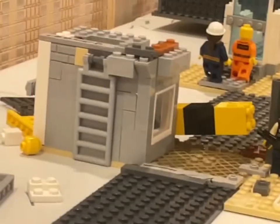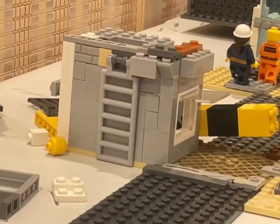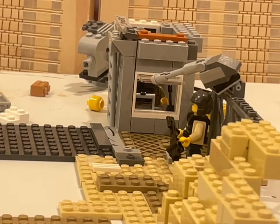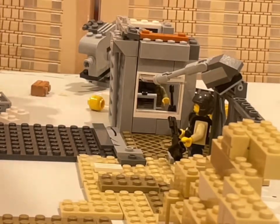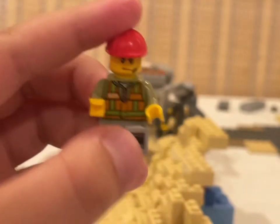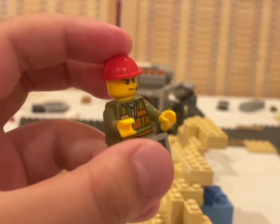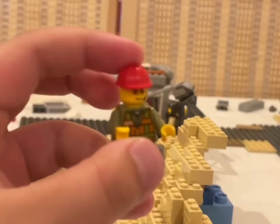Right there we have a little booth, and you can open the window from the inside, so you can talk to the guy there. Here he is — his name is Sean, he's a tough little guy, and he's ready to take care of anyone that tries to get into the SCP Foundation.